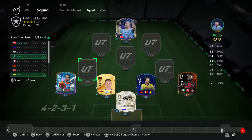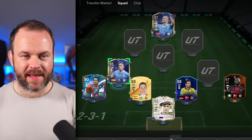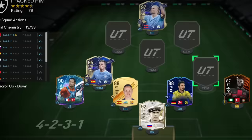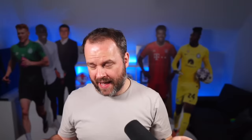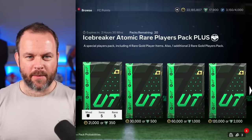Stats are incredible. We can't go wrong with Rodri in the team. However, that has just pushed my total team value to about eight million coins. Let's get our other CDM. I think number four has got to be the one — it'll keep the pattern and the symmetry, and that's important. Atomic rare — I think that is the smallest pack outside of the bronze.